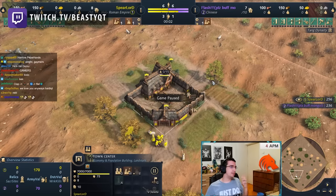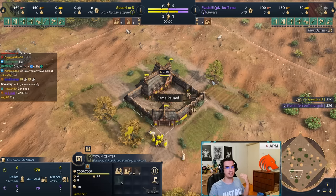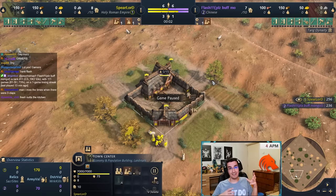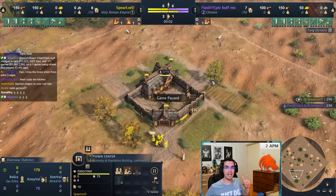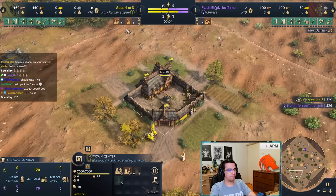Gamers, today we are going to be doing an HRE guide. This is a fresh-out-of-the-oven game I've played — I'm Spirit Lord versus Flash, who is rank 10 to 13 in the world on the ladder. I will be showing you a different build. In season one I showed you how to rush castle; in season three, we are going to be doing two TC HRE, a build I've been doing a lot and loving quite a bit.